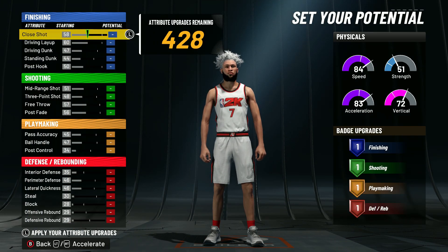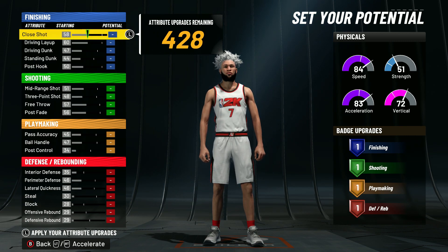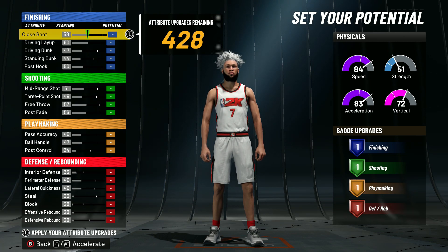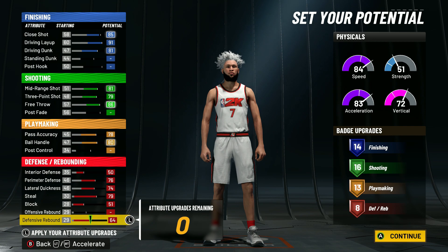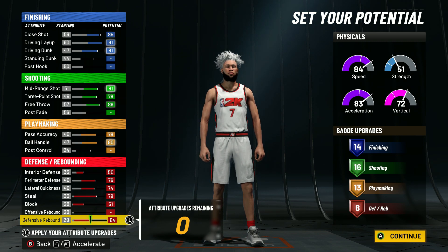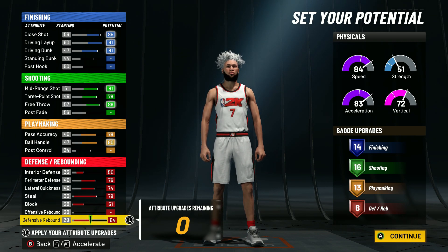If you mess up like two attributes it's gonna give you a whole different name, and the Two-Way Facilitating Finisher name is nice in my opinion, so make sure to copy down every single attribute I put down. The final badge layout is 14 finishing, 16 shooting, 13 playmaking, and 8 defensive.